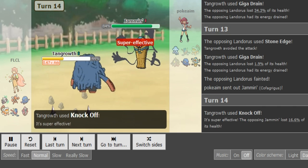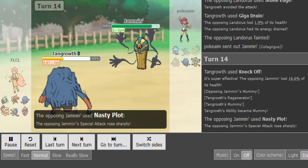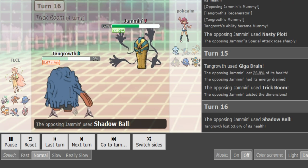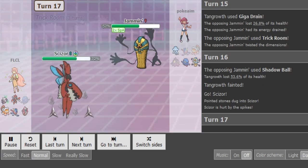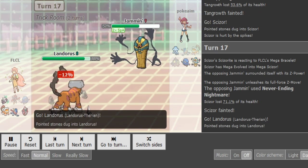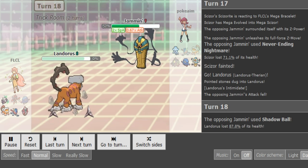He decides to bring out Landorus first to get up Rocks so he weakens FLCL's team even more, then can sweep with the Cofagrigus. We see Giga Drain — it's not HP Ice — I just wanted to get some hazards back. He must be HP Fighting or something because I think he would have gone for HP Ice there if he had it. Stone Edge didn't do much. I'm not 100% sure, maybe it's just Jolly Lando with Rocky Helmet. He misses another Stone Edge — missed two Play Roughs and now a Stone Edge. Pretty annoying. Now that he has all his hazards up, he brings out Cofagrigus, sets up Nasty Plot first as FLCL goes for Knock Off — so his Tangrowth loses the Assault Vest and also loses Regenerator.